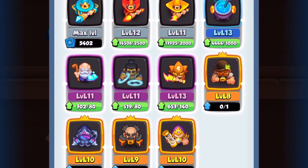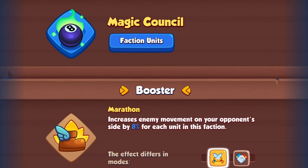G-man here, brand new week, it's time. Last week was pretty interesting — I don't even remember what the season was, that's how interesting it was. This week increases enemies' movements on your opponent's side by 8% for each unit in the faction.